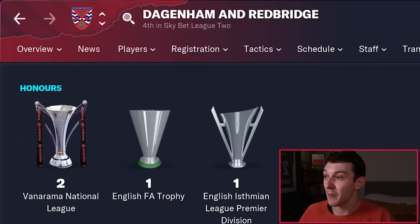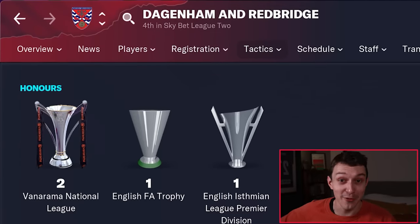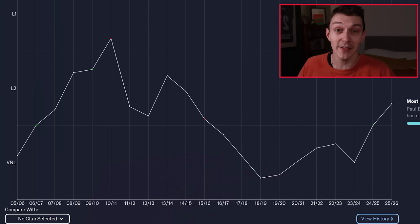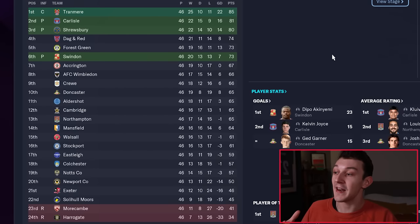Let's jump five years into the future to see how Dagenham have got on initially. As we can see in-game right now, Dagenham are currently fourth in League 2, which is not bad going at all. Looking at their historical graph, they finished seventh in season one in the National League, dropped to thirteenth the season afterwards, then won the league in season three. Their first season in League 2 they finished 18th, and this past season they find themselves fourth in League 2, although they lost in the playoffs. So not bad going — looks pretty promising so far.